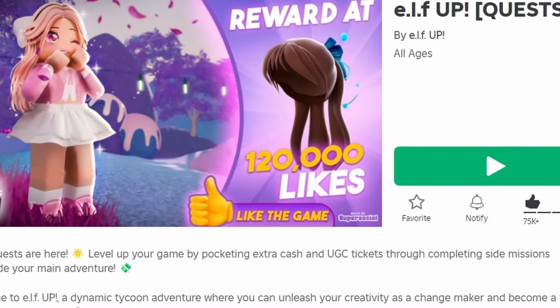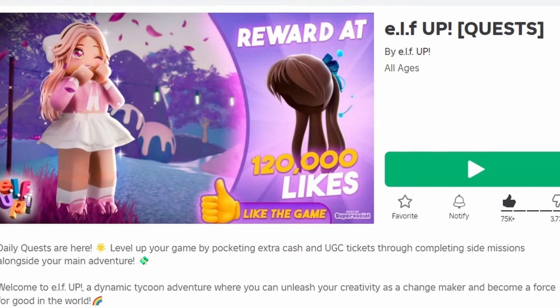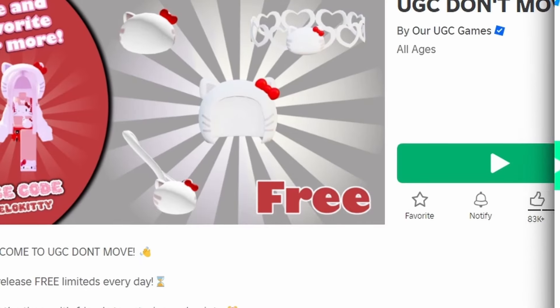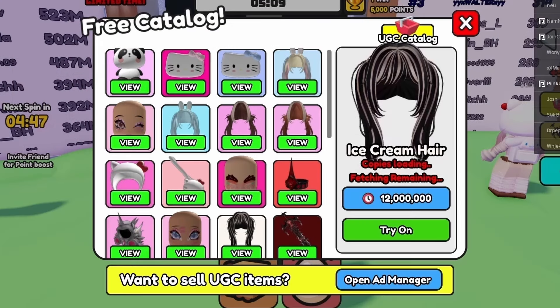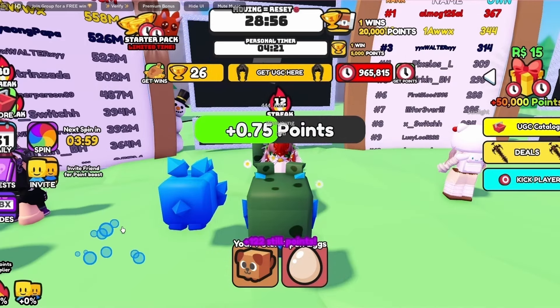There's a new free hair in Alpha Up — once the game reaches 120,000 likes they will release this hair for free, so go like the game linked below. To get this other new free hair, join UGC Don't Move. The hair costs 12 million points, so to get points just stand still and let the timers do their thing. Do you like the hairs? Let me know below.